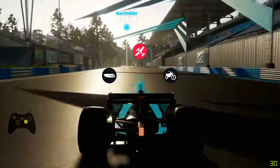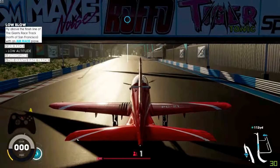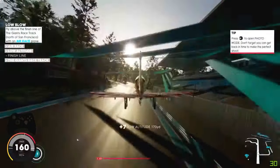Now swap to your air race plane. If you haven't got one as a favourite, I suggest putting it as one. Once you take off, keep as low as possible and you will get all conditions highlighted. As you can see, I've got them all highlighted and then it goes off.